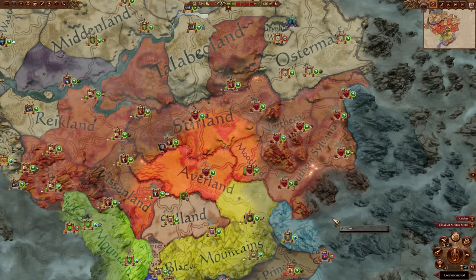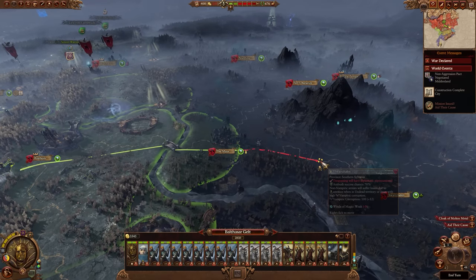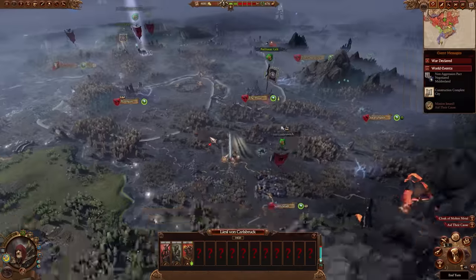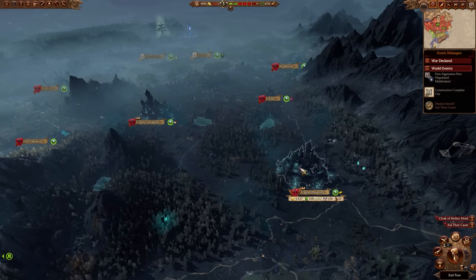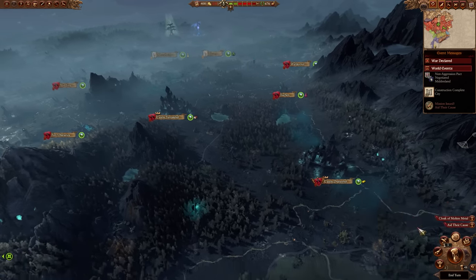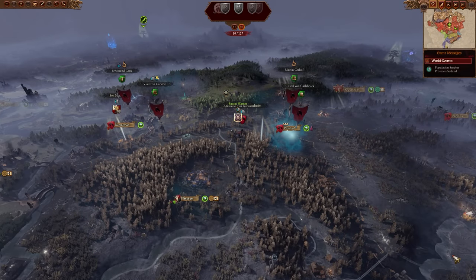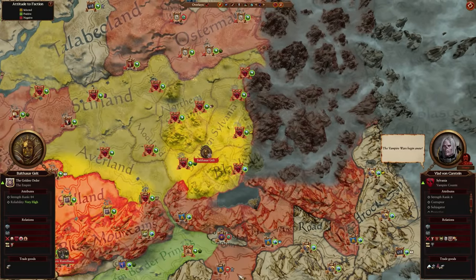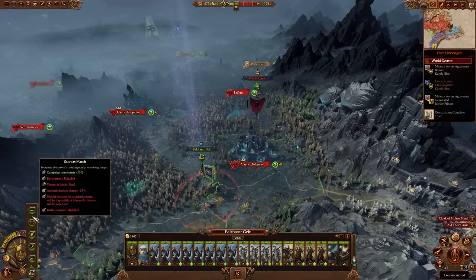I just needed an enemy to go after, and of course the vampires were becoming a problem as they do in every Empire campaign. I notice they have a lot of armies on the western side of their kingdom, so I decide to go deep into their territory before declaring war — to strike at the heart and get their starting settlements, because the AI tends to never defend settlements deep inside its kingdom. As I approach Castle Drakenhof, Vlad realizes I'm up to no good and declares war, but it's too late — I'm ready to roll and we besiege Drakenhof.